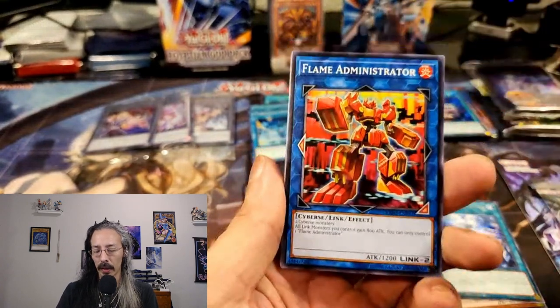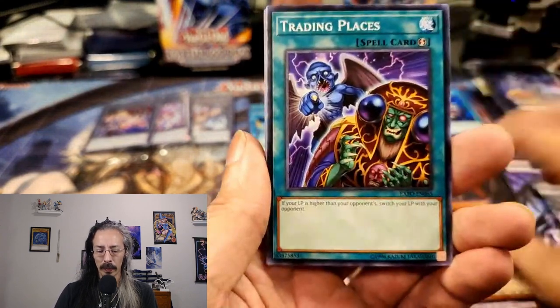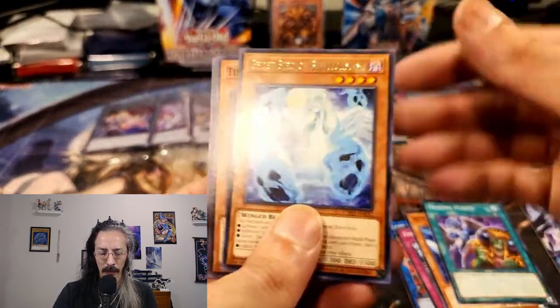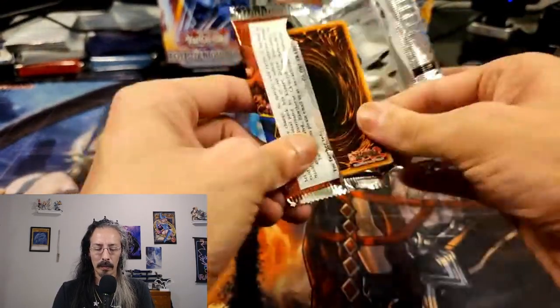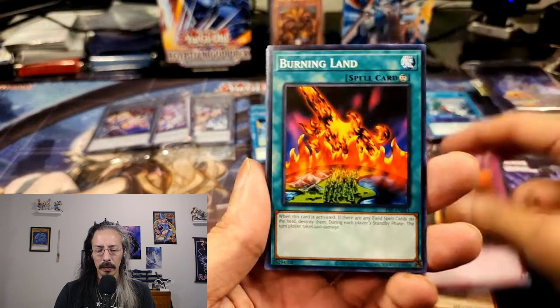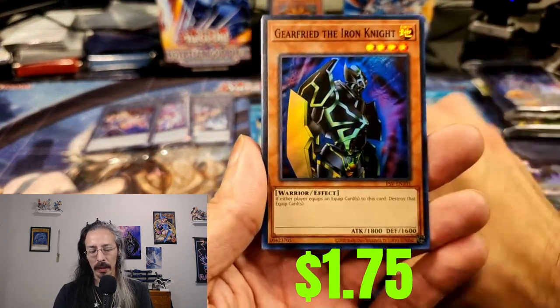I was hoping to get another Rising Rampage special edition but hey, can't win them all — there's plenty of these on the shelves so I can always go back and get more. Flame Administrator, Ten Dangle, Bit Trooper, Trading Places, and Downbeat. Ghost Bird of Bewitchment, Base Garden Eulers, and Mech Knight. Genzo: Invitation to a Dark Sleep, Minor Goblin Official, Burning Land, Spike Bot, Gravity Bind, and Gear Freed the Iron Knight.